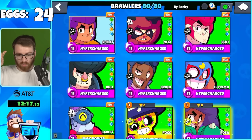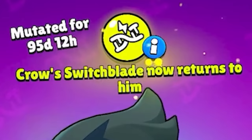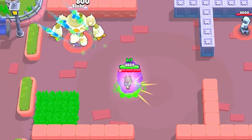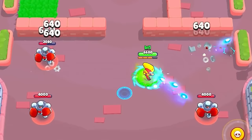Looking at the mutations we got: Crow's switchblade now returns to him on his main attack - basically every main attack becomes like a super. Max has unlimited ammo - you literally just run around and auto-aim with her. That is wild.